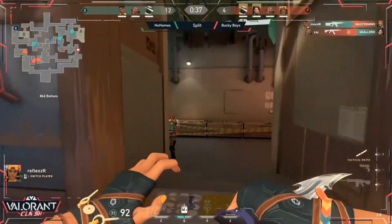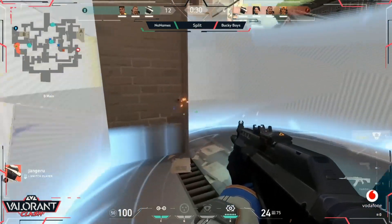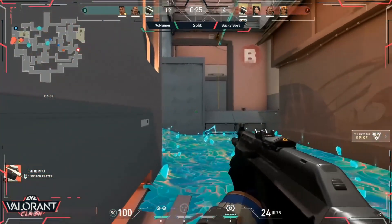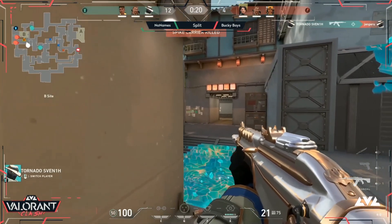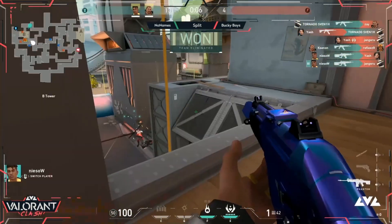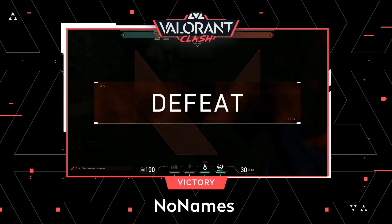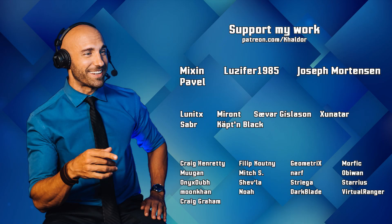A pickup coming in from Niso — Zay trades dollar for dollar. They're retaining the man advantage just about. Moving towards B site — they've been seen by the Cypher camera. All that ordnance comes in to keep them back. Jangaroo has got to be careful with that spike — drops it in such an awkward spot. Tornado goes down, as does the next player. Space has been created but there's no time. Oh, what a way to lose it — Jangaroo just loses the bomb.